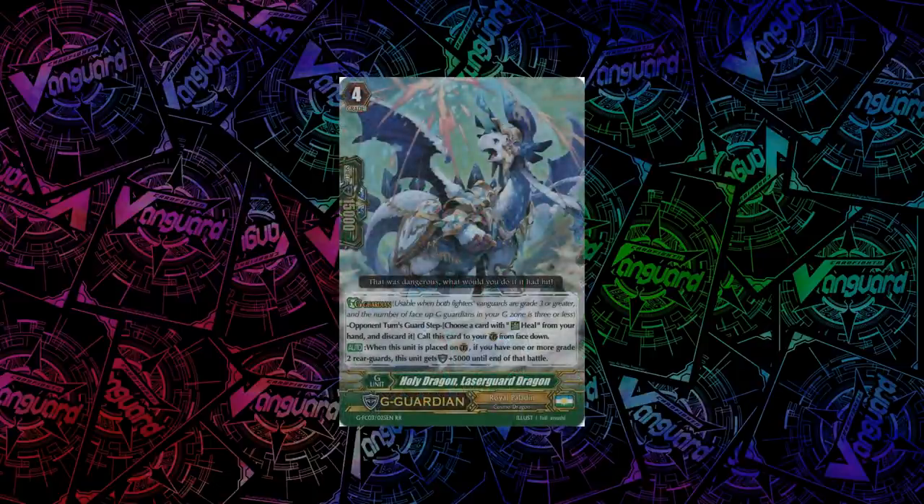Moving on to the G-Guardians — we'll go through these pretty fast because these effects are quite simple compared to G-Guardians we'll be getting in the future. For Royal Paladin, we have Holy Dragon, Laser Guard Dragon. When you guard with him, if you have at least 1 grade 2 rearguard, he gets plus 5k shield.